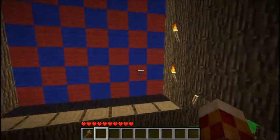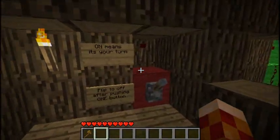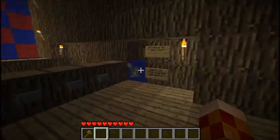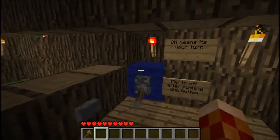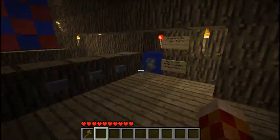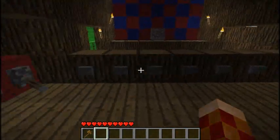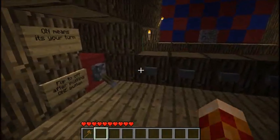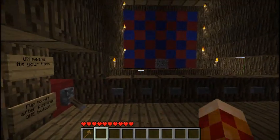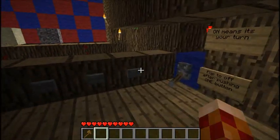It's basic Connect 4 with gravel and sand. You have your basic teams, red and blue. Blue goes first — blue flicks his sword switch and picks where he wants to go, and a piece of gravel falls into his spot. You always have to flip the switch back up because of the wiring. Then it's Red's turn, and it's basically this just over and over again until you connect 4.